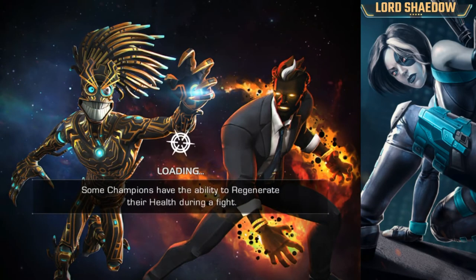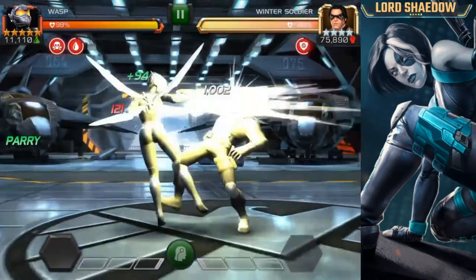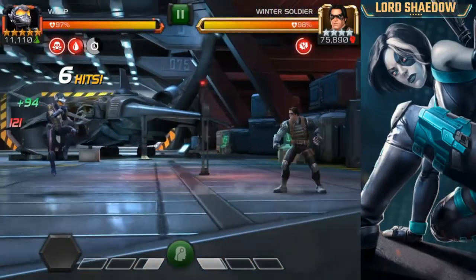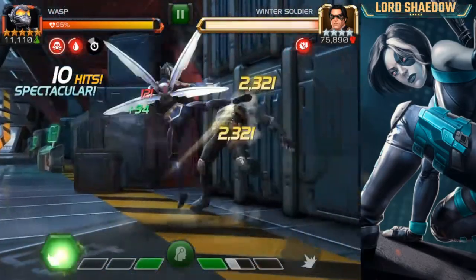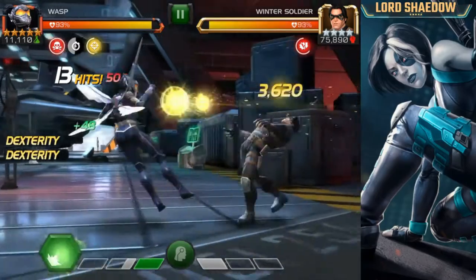One of the things I love about Wasp is this combo she can do. You're going to see it: medium, light, light, light, and a heavy — that does a lot of damage. Love it. Now we're going to try to bait out his specials because she is a glass cannon.